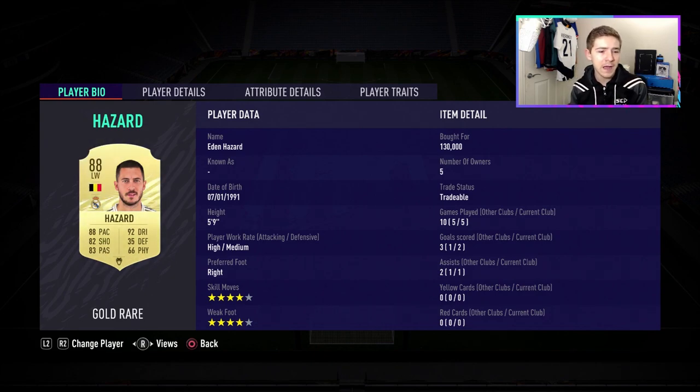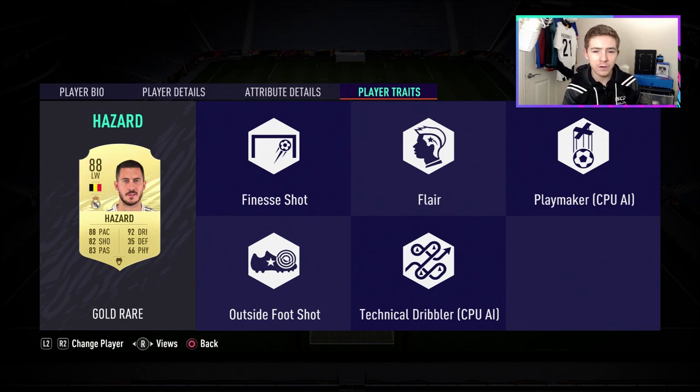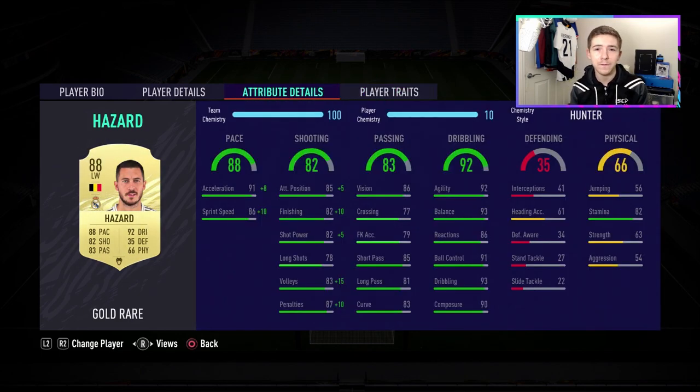Eden Hazard has four-star four-star — very good to see on a winger — as well as high/medium work rates, finesse shot, flare, and outside the foot shot traits, nice to have for a winger. In terms of in-game attributes, there are plenty of dark greens. The pace column looks very nice; both pace attributes are maxed out when using the Hunter chem style. Well, his acceleration is maxed out and his sprint speed is not quite there, but still very quick. Shooting is very nice — 85 positioning, 82 finishing, 82 shot power — all three boosted by the chem style.